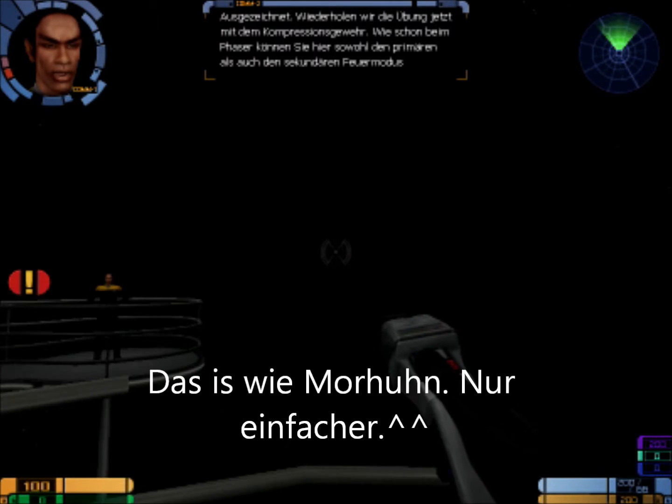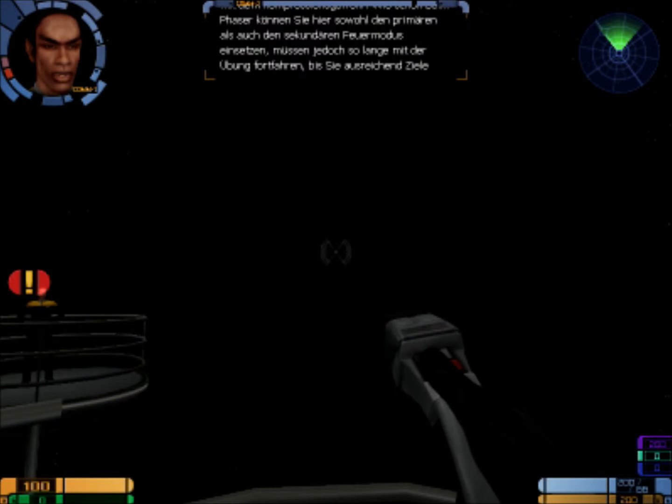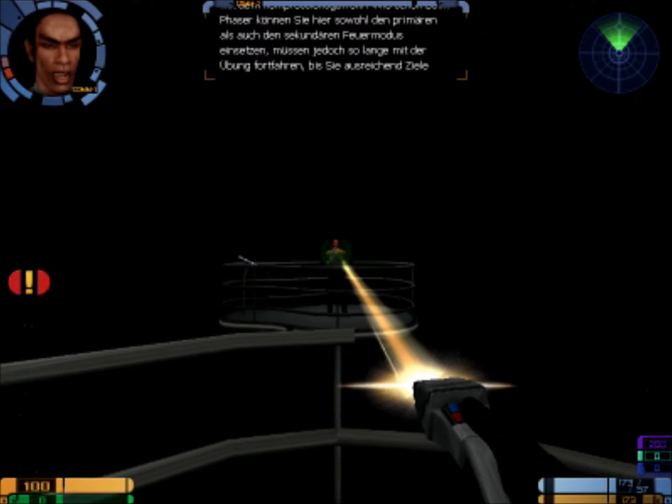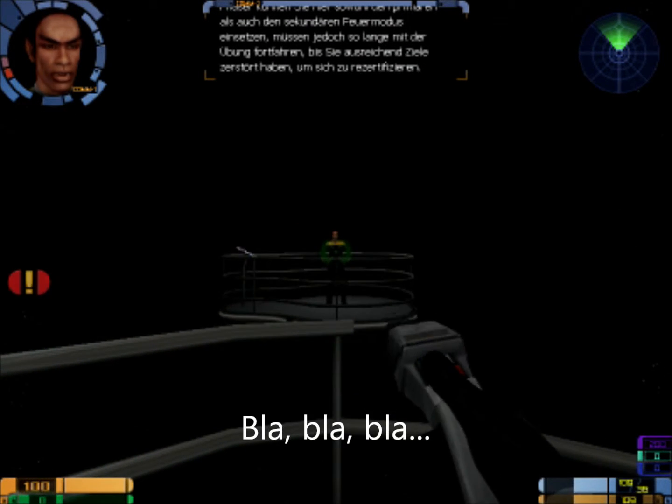Ausgezeichnet! Wiederholen wir die Übung jetzt mit dem Kompressionsgewehr. Wie schon beim Faser können Sie hier sowohl den primären als auch den sekundären Feuermodus einsetzen. Sie müssen so lange mit der Übung fortfahren, bis Sie ausreichend Ziele zerstört haben, um sich zu rezertifizieren.